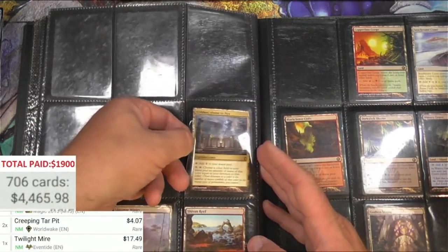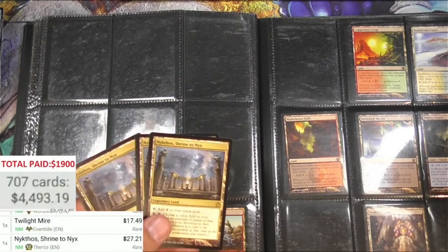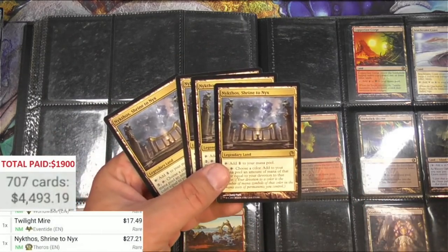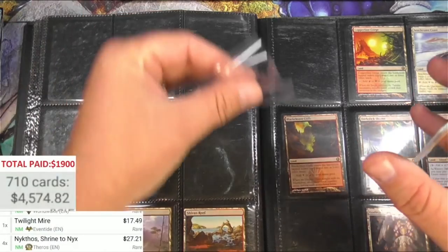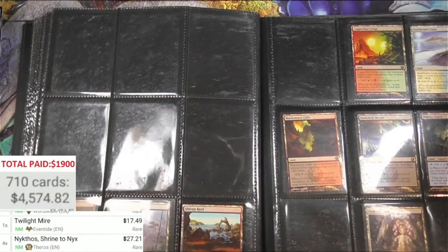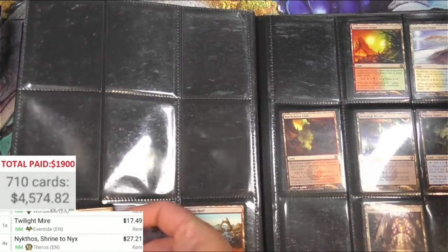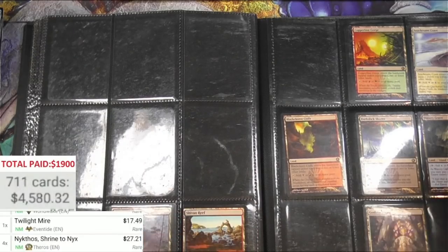Nykthos - we have got a playset of Nykthos! They're 27 bucks each - oh my god. Okay okay, we're doing it. This is why you gamble - sometimes you win, sometimes you lose. This time I'm winning.